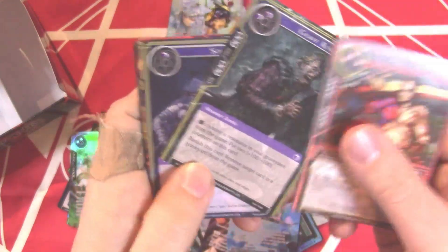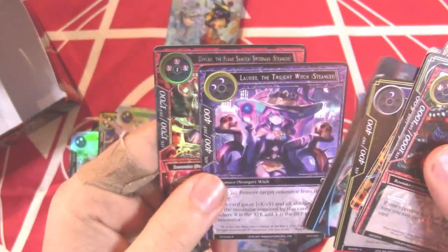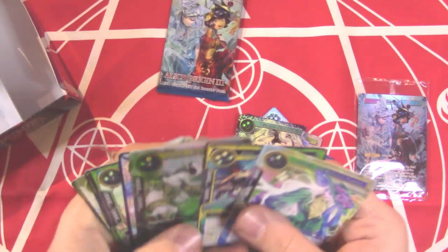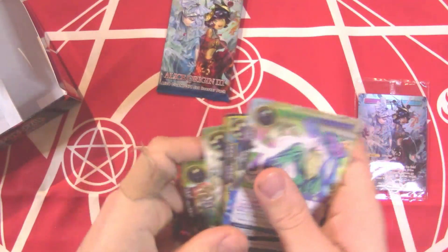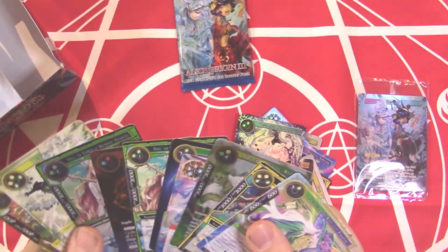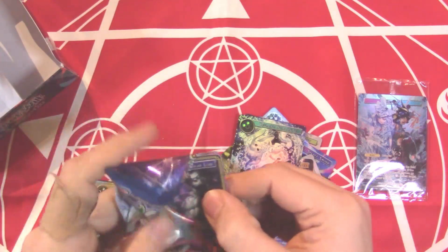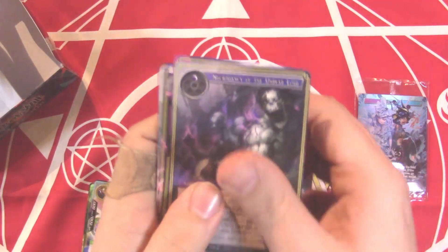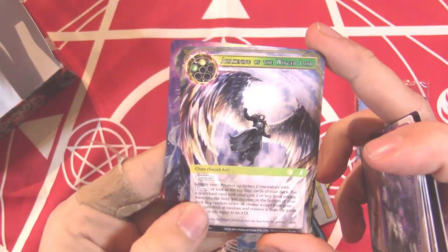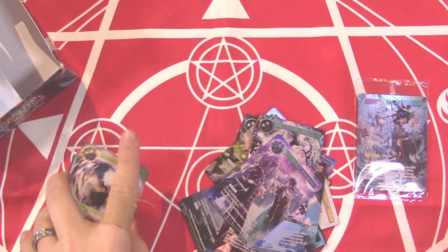Two packs left — that is not a god pack. I thought for a second it was and I was very excited. We do see another Ushua, and we can calculate: one two three four five six seven eight nine ten — there's at least a super rare in this last pack. It is not a god pack, a little disappointing, but yes there it is — an Awakening of the Winged Lord! And an End of Friendship for our full art. That's it for this box.